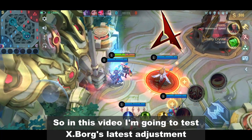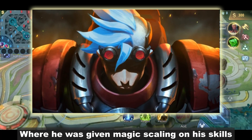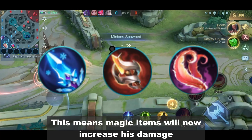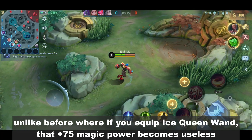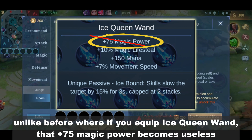Hey guys, what's up? So in this video, I'm going to test Exborg's latest adjustment where he was given magic scaling on his skills. This means magic items will now increase his damage, unlike before where if you equip Ice Queen Wand, that plus 75 magic power becomes useless.